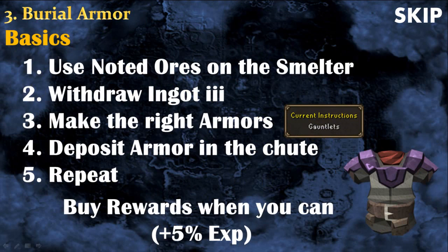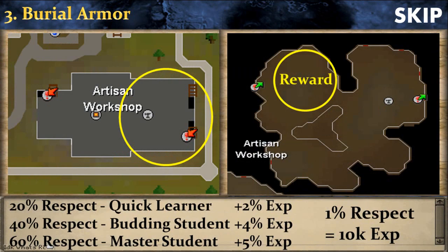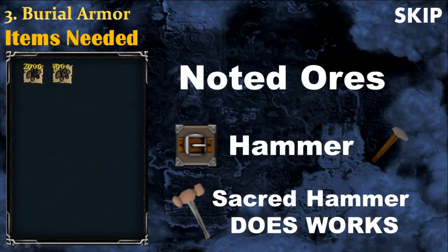To make burial armor, use your noted ores on the smelter and then use the smelter to withdraw ingot 3. After that, use the anvil to make the right armor. At the top of the screen you will see the current instruction, for example gauntlets — your goal is to make that item to get the maximum experience with a 10% bonus. Once your inventory is full of armor, use the chute to drop all the armor automatically but keep the ingots. Then withdraw more ingots and repeat. Don't forget that you can buy rewards from underground using respect points — 1% respect per 10k experience inside the workshop — which give up to 5% more experience while making burial armor. In your inventory bring only noted ores and have a hammer in your tool belt. The sacred armor does work with burial armor, but I don't recommend it because burial armor is already very expensive.